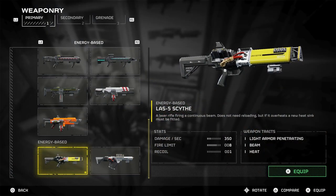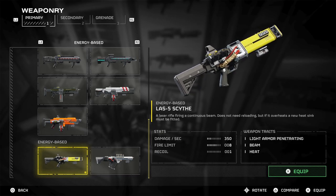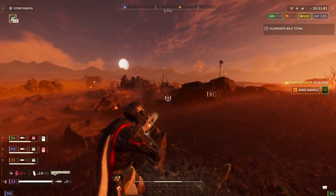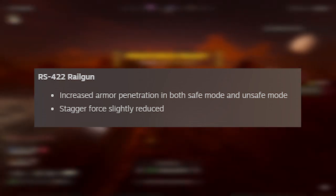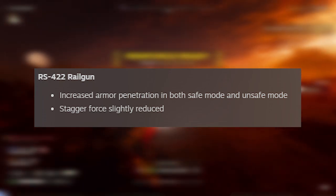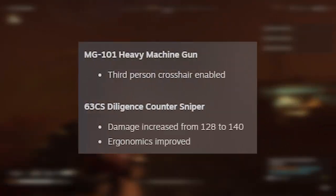The LAS-5 Scythe had damage increased from 300 to 350 but max mags decreased from 6 to 4. The damage increase is great, but the mag decrease feels like they're forcing us to resupply and visit side locations more often. The RS-422 Railgun finally got increased armor penetration in both safe and unsafe modes, which is great, though stagger force was slightly reduced — a little give and take.